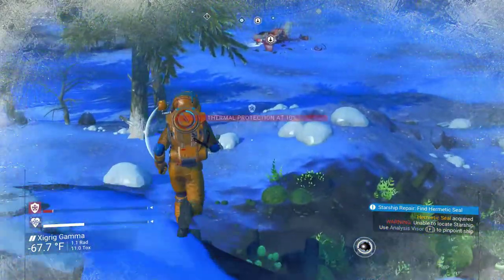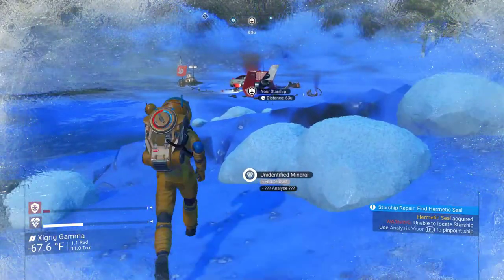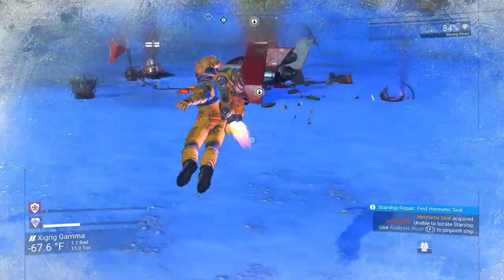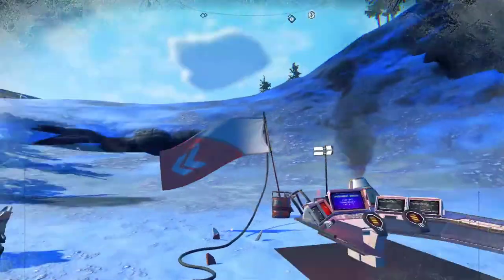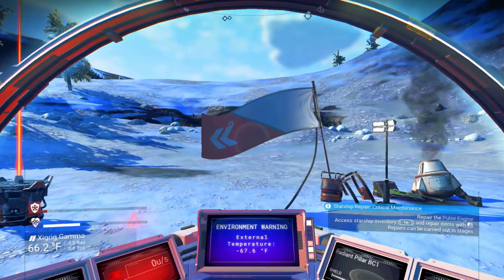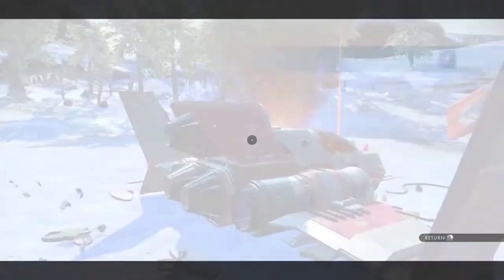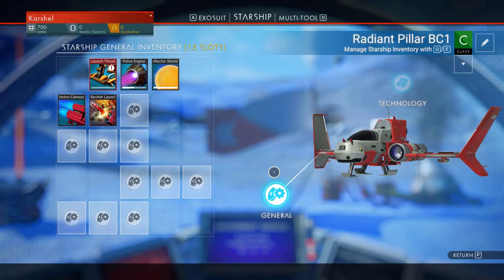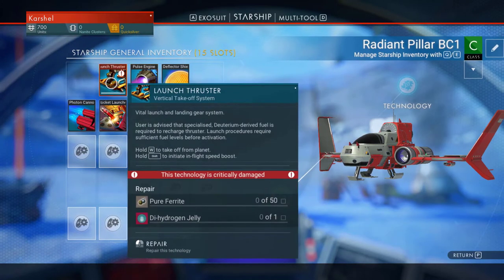100 units isn't terrible — we're going to find out, it's going to be awful close. I'll do the quick jump thing with the jetpack here. And just barely makes it. Now that we've got that Hermetic Seal, we can finish repairing our pulse engine. That's one less thing, and it actually repaired it with a little bit of fuel in it so we'll be able to put that to use. Now we've got to finish the launch thruster.